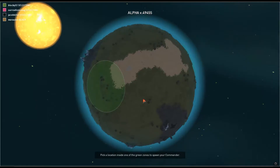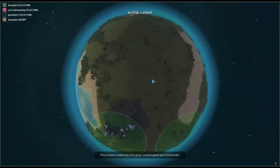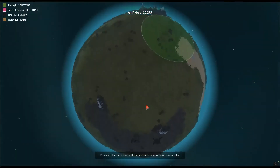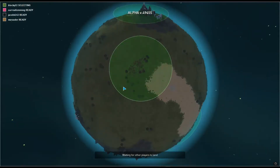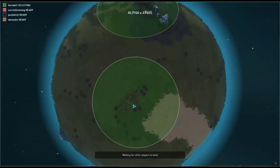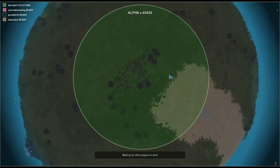The new map generation is in, which is great. This is a new map that I haven't seen before. I can't zoom out because it's a bit too sensitive with the scroll wheel. I think we'll start here. Each player gets a random set of starting areas they can pick from, and you have to pick somewhere within these green circles. I've picked here because it's a very large open bit of land.